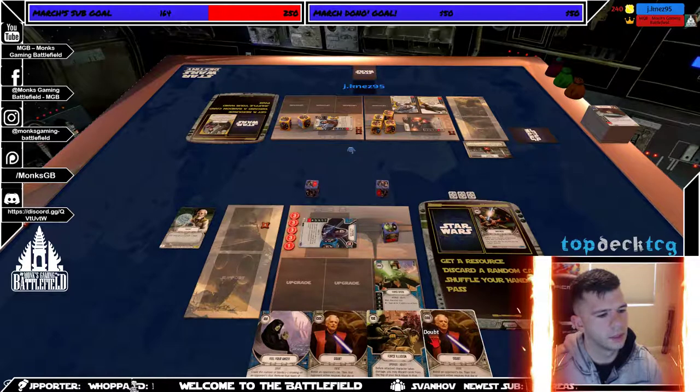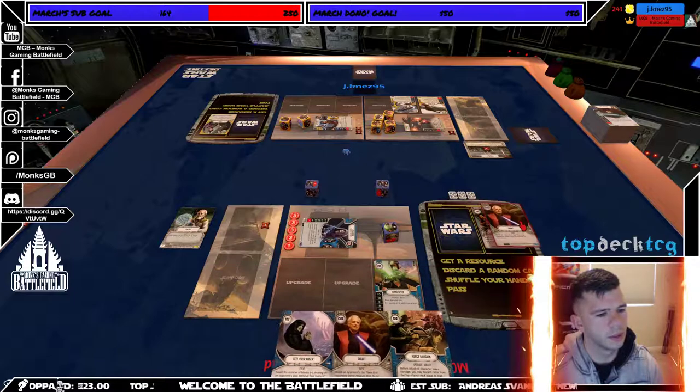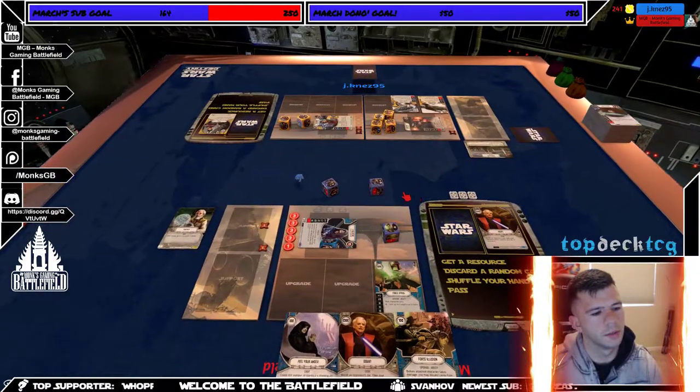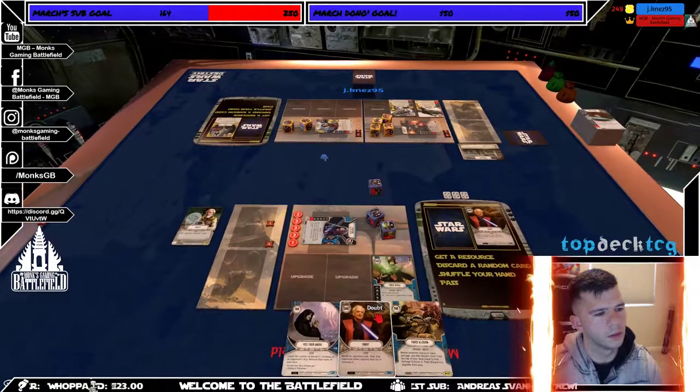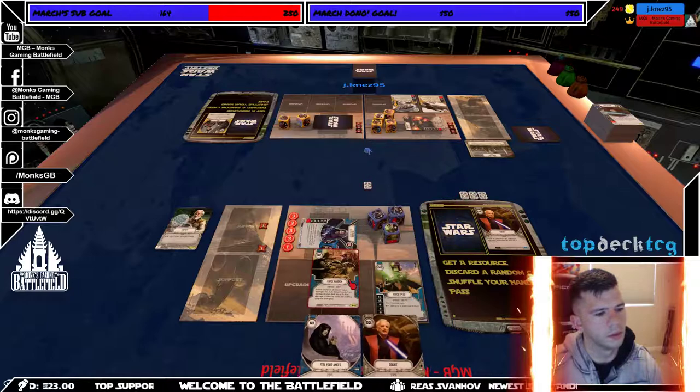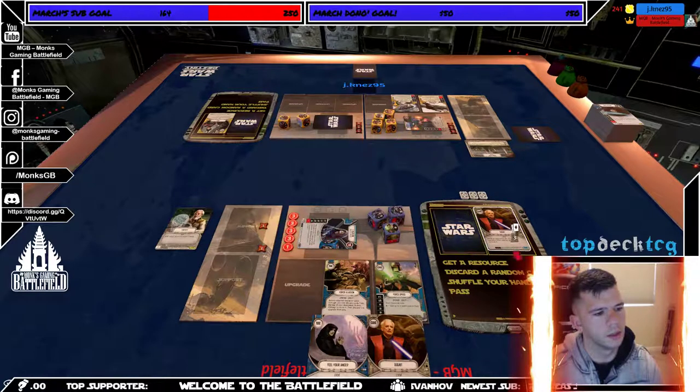I can discard a Doubt. I don't think I'll be able to play it but — yeah, I'm gonna discard a Doubt. Give me the damage — there's a three. I got it! It's 12 damage so I'm going to do three. I'm going to discard. I'm going to take this — get two more damage. You can kill off Ezra, play seven over there. I'm gonna play one, put Four Solution down, and then pass.